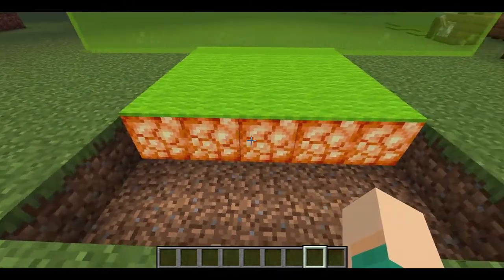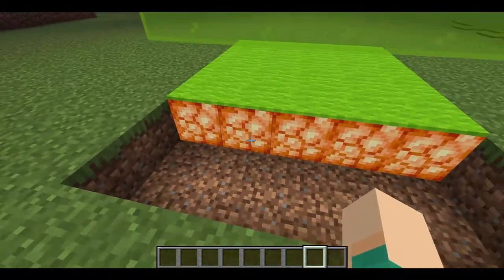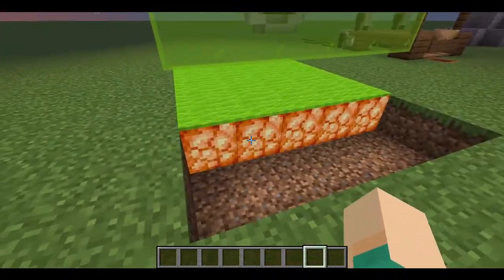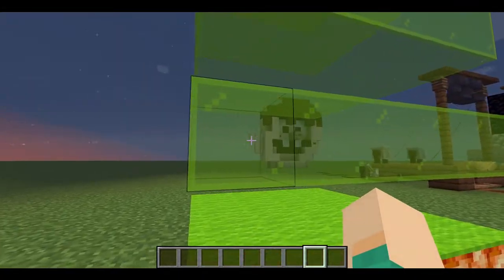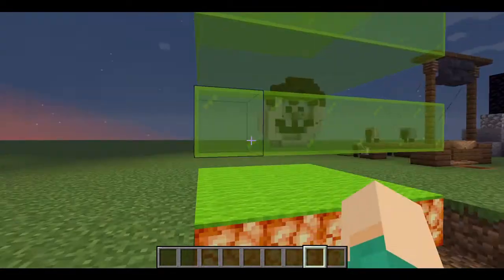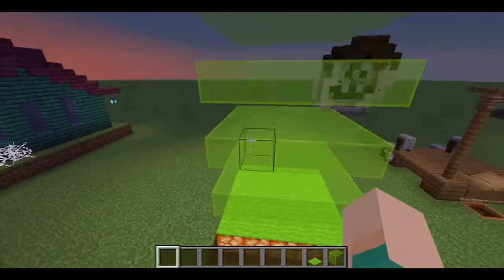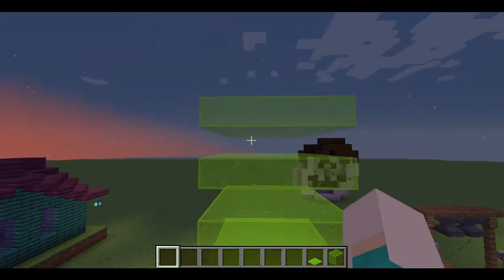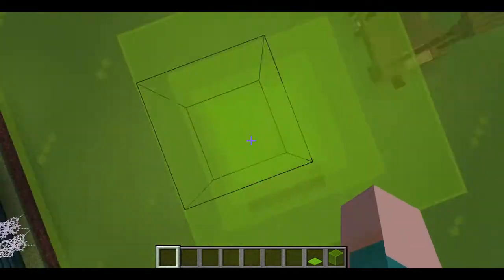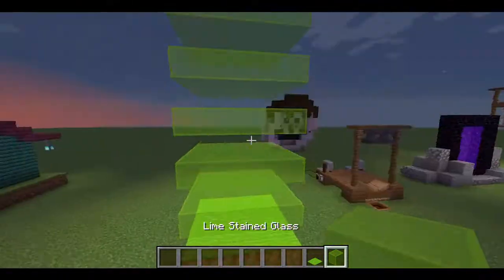On top of your light source, use carpet of a color similar or exactly the same as the main glass block you're using for the fog effect — in this case I'm using lime carpet with lime stained glass. You have to use a minimum of five layers, otherwise the fog effect won't work. The more layers you add, the foggier the effect will be.